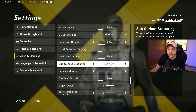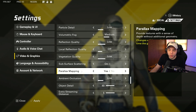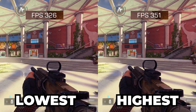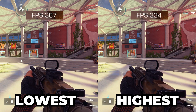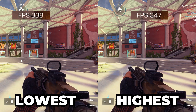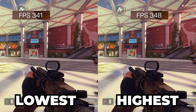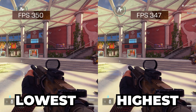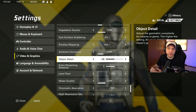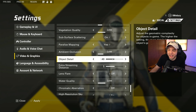Subsurface scattering we want turned on. Parallax mapping we want on. Ambient occlusion we have set to low. For object detail, here's the difference between max and the lowest setting — on max, objects look more detailed, but there's a big FPS difference, especially noticeable on lower-end systems. I recommend setting this to 50, though it always reverts to 49 for some reason. This gives a good mix between FPS and visual quality. If you're still struggling for FPS, just keep turning it down until you're satisfied.